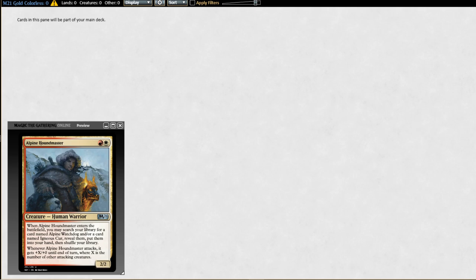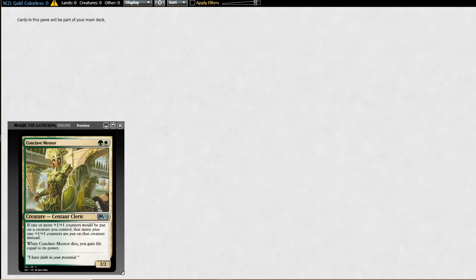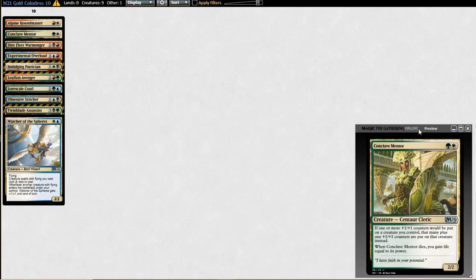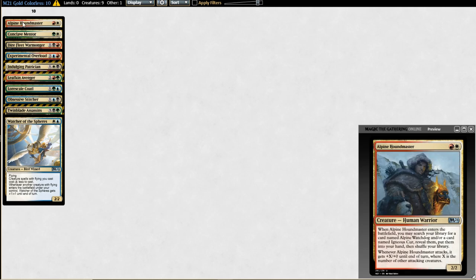Hey YouTube, here we are for part six of our limited testing meeting for M21. I'm Lord Tupperware joined by Mr. Metronome and Quarter Calls from the Limited Level Ups podcast. We're going to do a probably short video here, just looking at the 10 gold uncommons and then briefly talk about some of the artifacts. I think it's worth trying to order these 10 cards or at least discuss them.